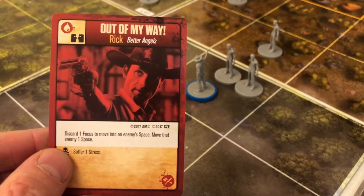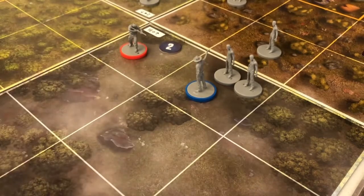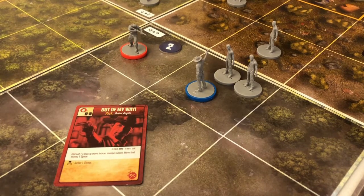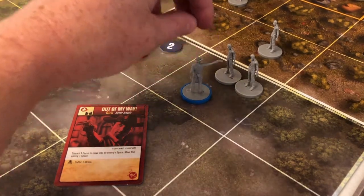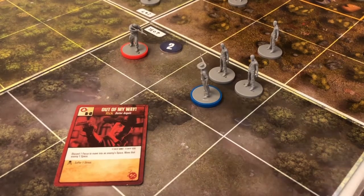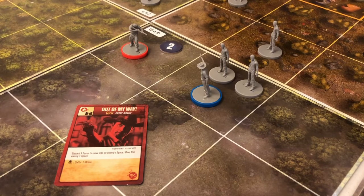The free ability lets me discard one focus to move into an enemy space and then move that enemy one space. That could be useful. If I want to move out of this space, I have to exert one for each ready zombie because I have to struggle free. I could do a grapple, which is a basic attack that will knock down one zombie, and with a success it might knock down the other. But that uses up my action for the turn.